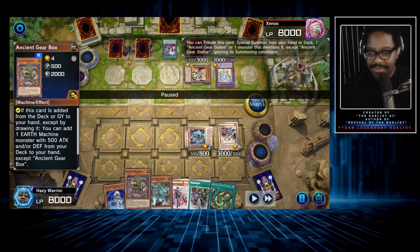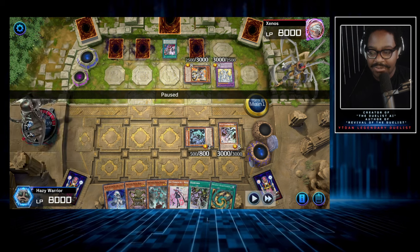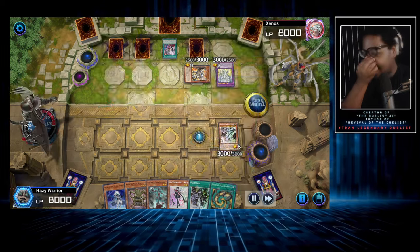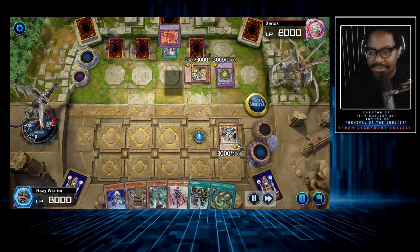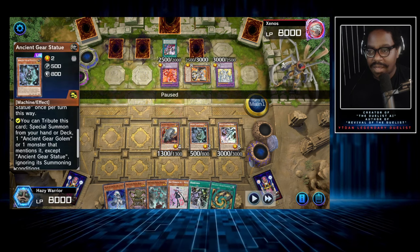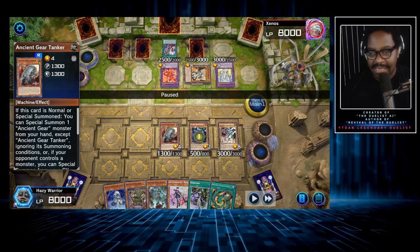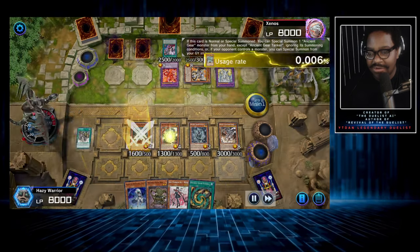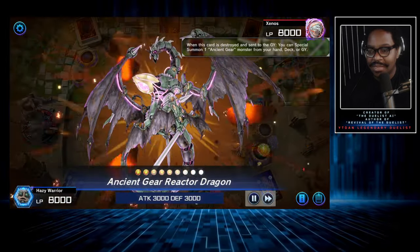Andy Dufresne (Ancient Gear Dark Golem) is in hand. We summon the head, the statue's on the field — we pop the statue and get the Tank. Tank summons Andy Dufresne from hand, and then Andy Dufresne does the combo — this is how I was explaining earlier how we get those Link 4s off. We special summon, then summon Andy Dufresne from hand, pop the Gear Town, get a boost, and summon our Reactor Dragon.